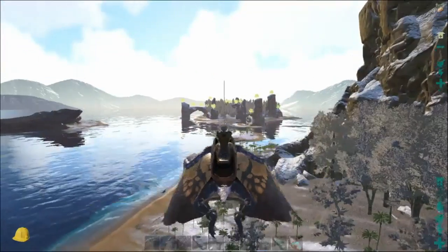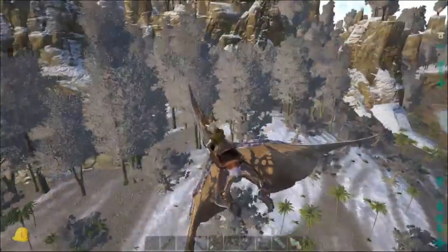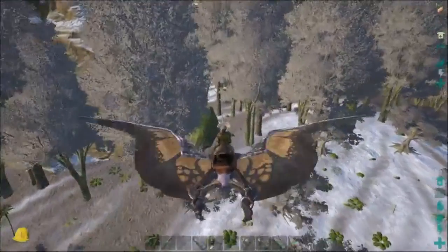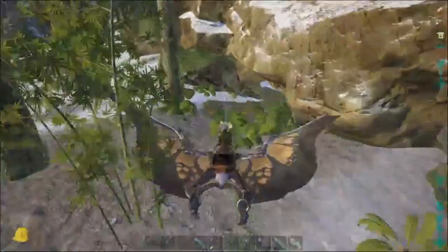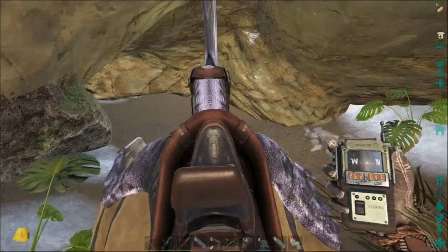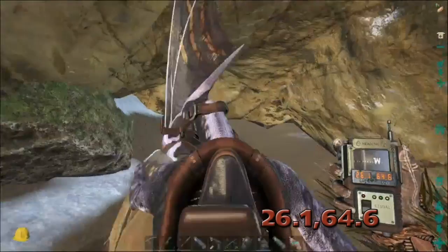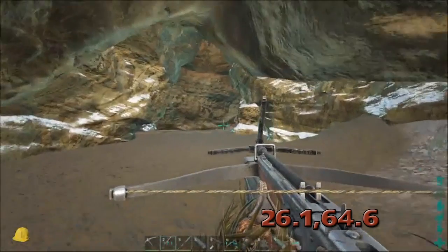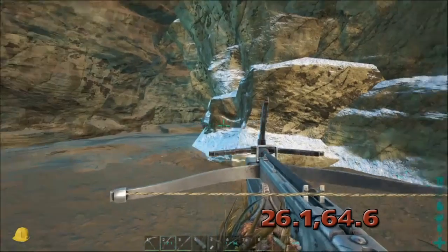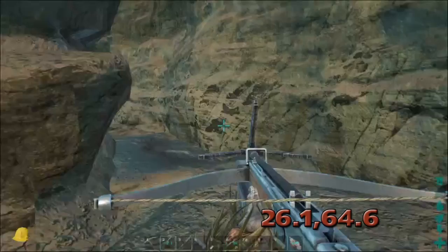Here's the first bear cave. You can see there's Tropical North over there at the little Carno Island and the big volcano. We're gonna fly right down here. This location is at 26.1, 64.6, and this one you have to actually crouch to get in, so you won't actually be able to get a bear out of here, but you should be able to get them close enough to the edge for a little bear nookie and extract some new stats that way.